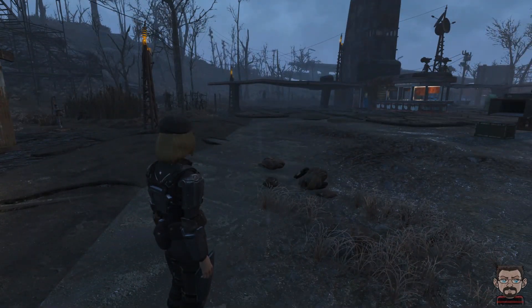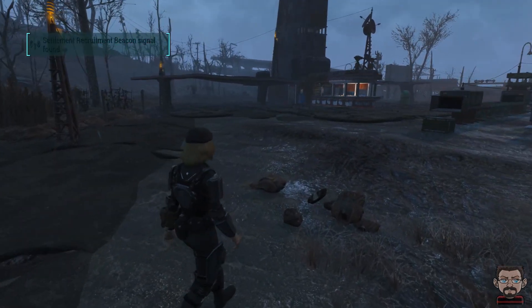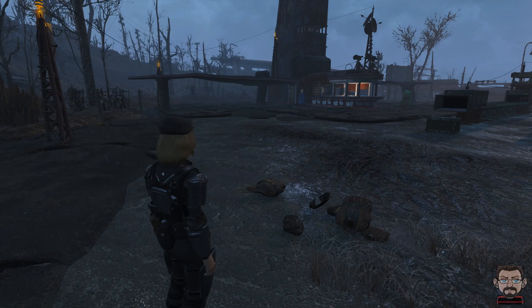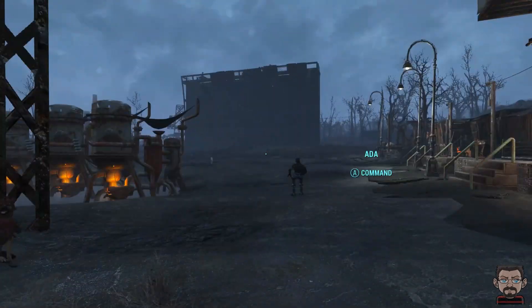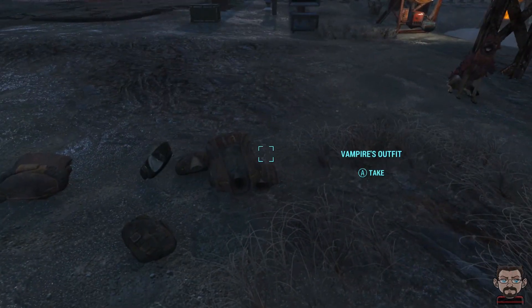Noticeably, vampire armours and stuff like that that you pick up off the vampire corpses and feral corpses and stuff like that. I have got some here on the ground in my settlement - this is Starlight Drive-In - and I've dropped a few items here on the ground.